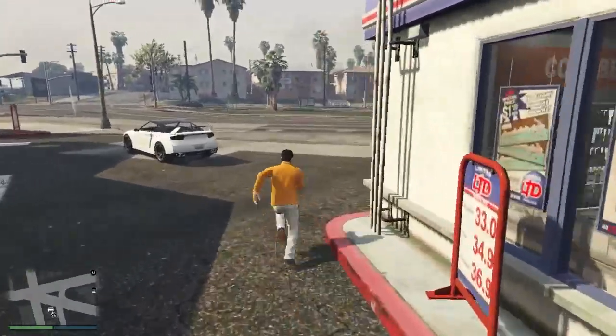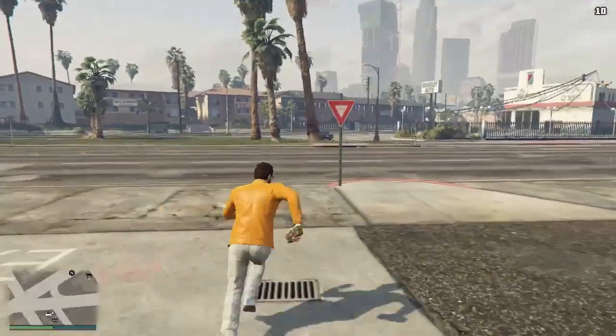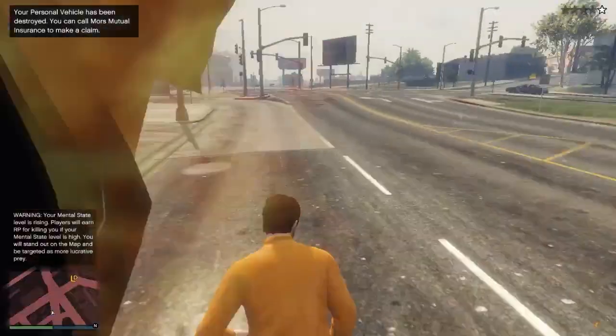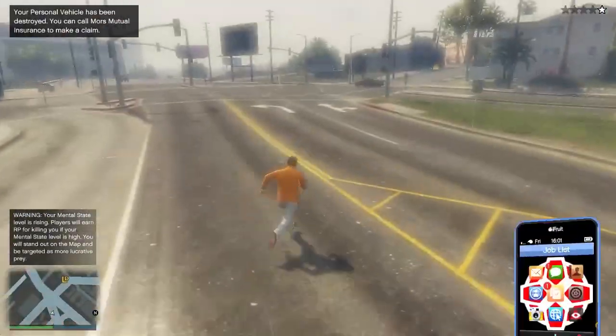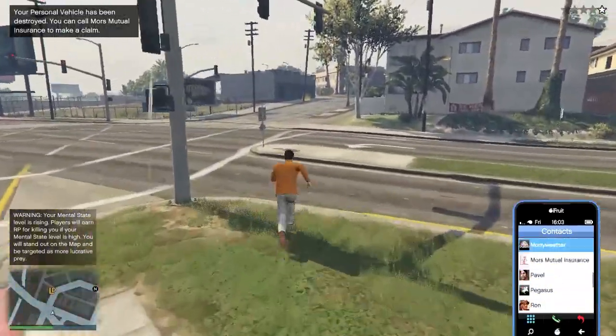Once you're done with the activity, exit the store and destroy your vehicle. You can destroy your vehicle with any weapon. After destroying it, you will get a wanted level — call Lester to remove it. After removing the police, steal an NPC car to get back into your garage.